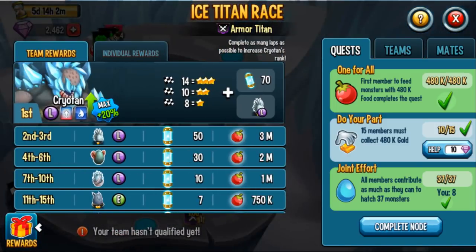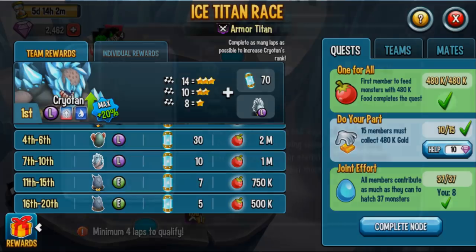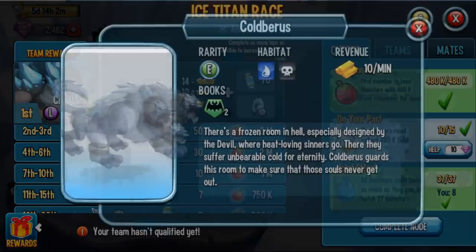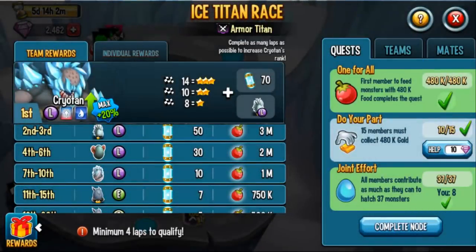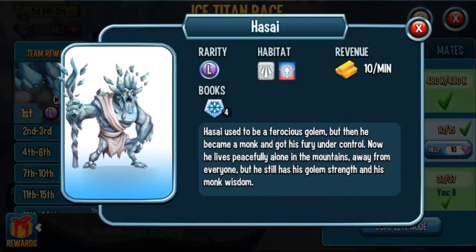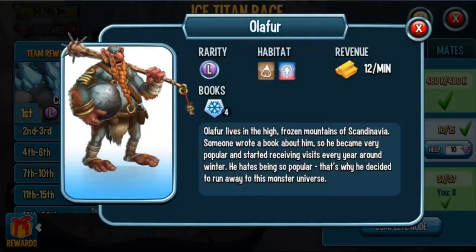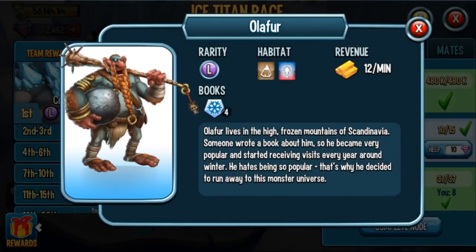These are the rewards, which are honestly pretty cool. 16th through 20th you get Cold Burris — not that great of a monster from what I remember. You get 5 elementium. 11th through 15th you get him at rank 2, so he becomes a little more usable. You can get Hasai if you're 7th to 10th place — he's in the winter book. You get 10 elementium and 1 million food.